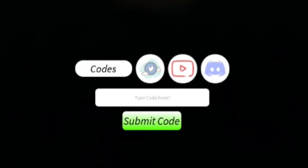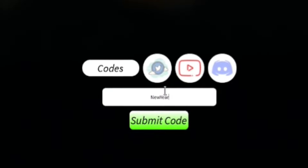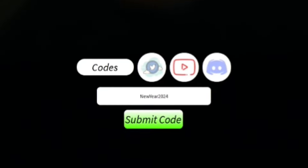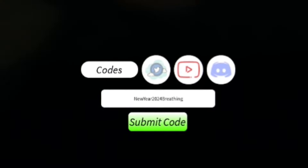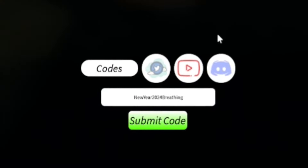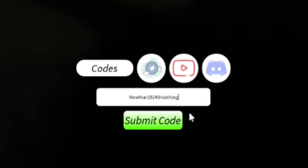Next, redeem the code NEWYEAR2024BREATHING — N-E-W-Y-E-A-R-2-0-2-4-B-R-E-A-T-H-I-N-G. This will give you a breathing reset, which is kind of cool.